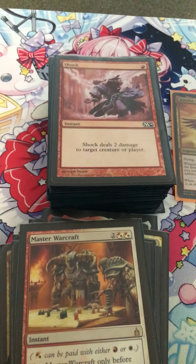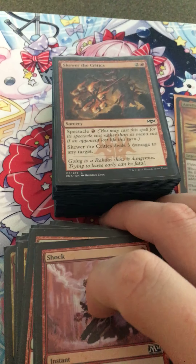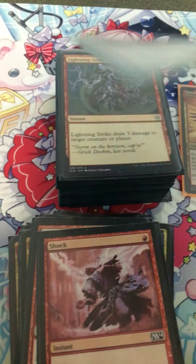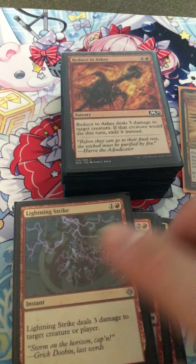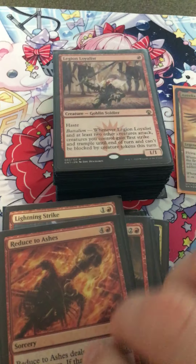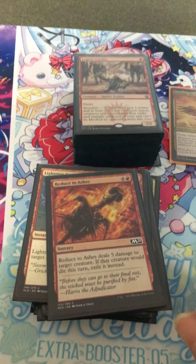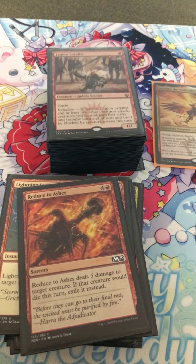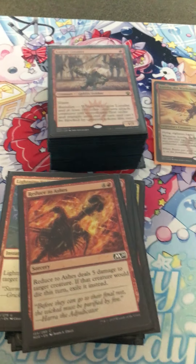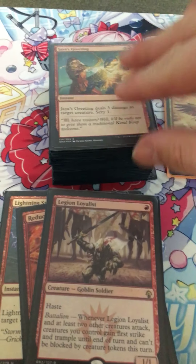From the first Guilds of Ravnica: Shock for one red mana, Skewer the Critics, Lightning Strike, Reduce to Ash — Reduce to Ash deals five damage to target creature, and if that creature dies this turn it's exiled instead. Legion of Loyalists.